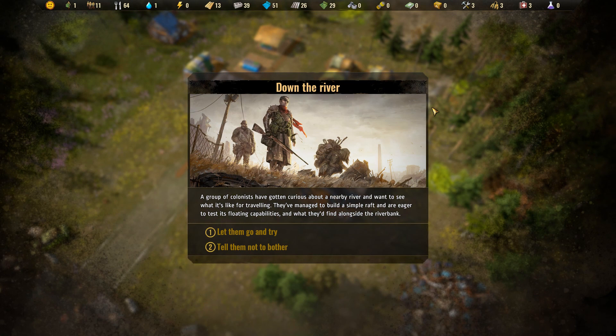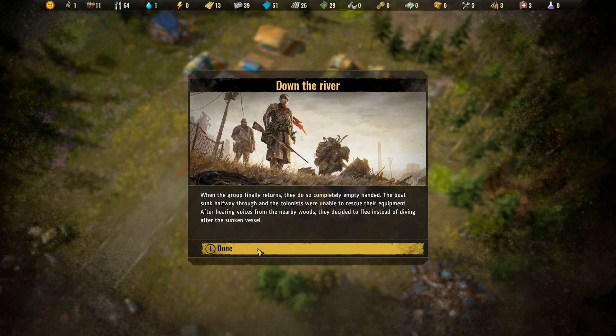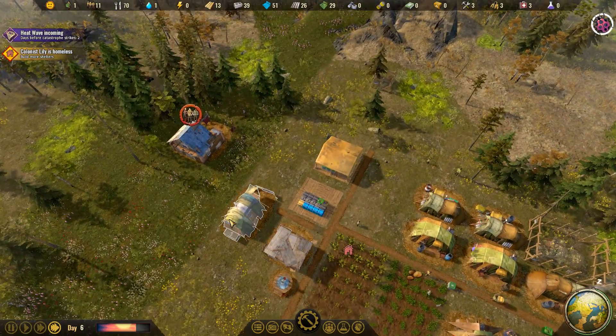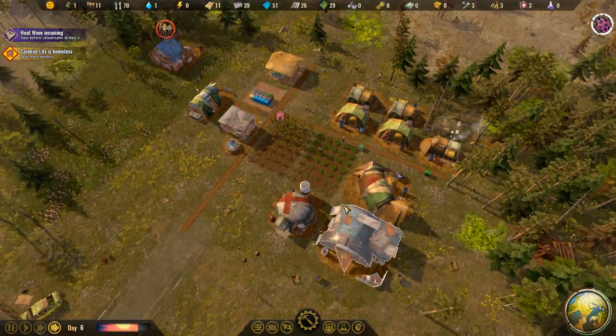An event: down the river. A group of colonists got curious about a nearby river and want to see what it's like for traveling. They managed to build a simple raft and test it out — they returned empty-handed. Sometimes you get something awesome out of that, and sometimes you don't.